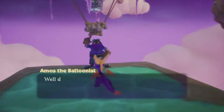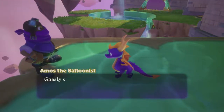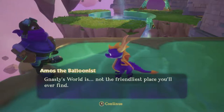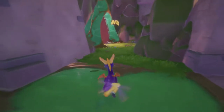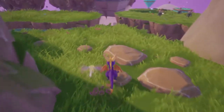Here's the Balloonist. Well done, Spyro. I hope you know what lies in store for you. Nasty's world is not the friendliest place you'll ever find. Are you ready to go? No, I'll stay here, thank you. I'm not ready to go to Gnasty's world yet, so we'll get to that.